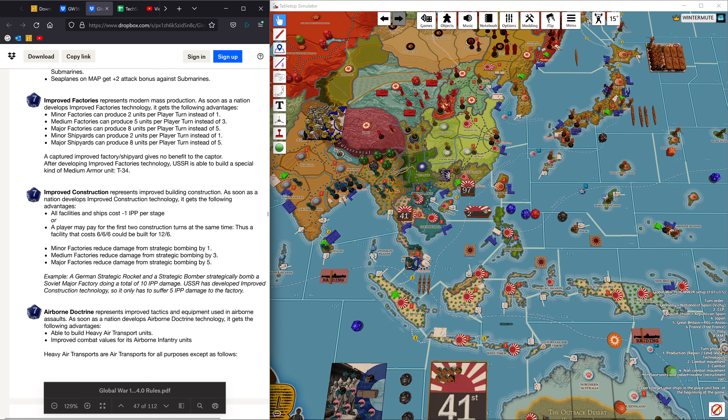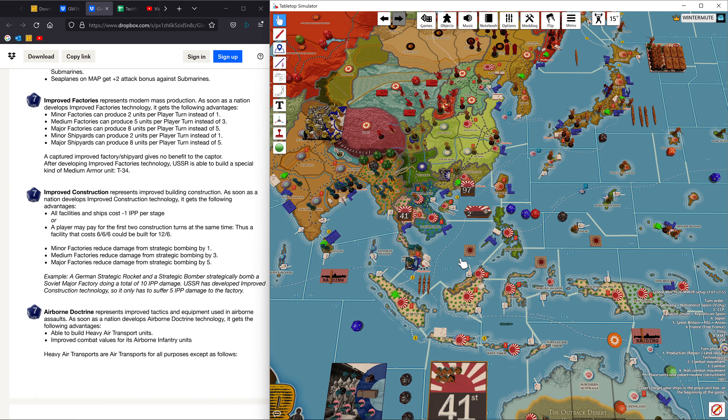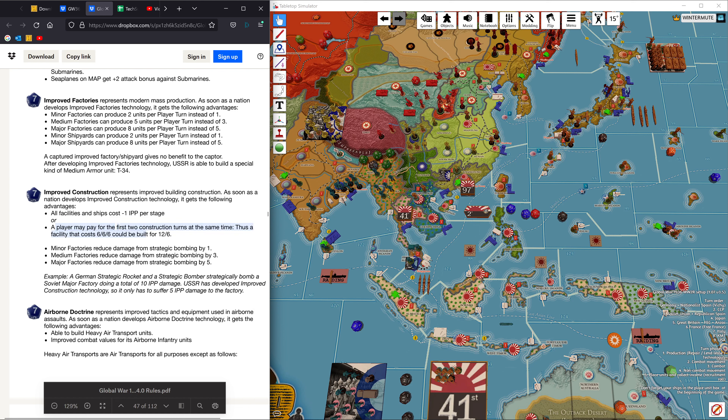Improved factories may hit the cutting room floor in favor of improved construction, which is probably going to be an automatic pick for most Japanese players. All facilities cost one less IPP, and the ability to pump out bigger multi-stage ships or facilities quicker is excellent. But the biggest deal is that all ships cost minus one IPP per stage, and this stacks with Keto Butai — that's huge, especially for capital ships.